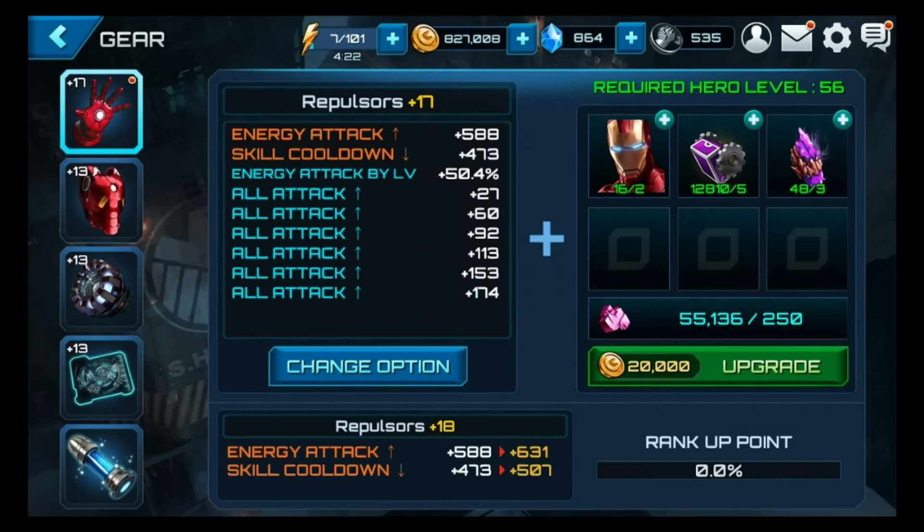All those biometrics you put into the biometrics converter — don't do it, just stop. Now I'm gonna have to grind for heroes that are already six star. I guess they need the money; it's very clever of them to do it this way.